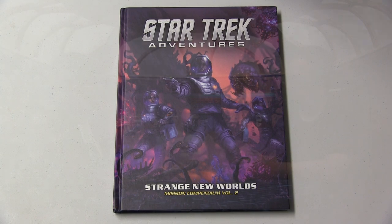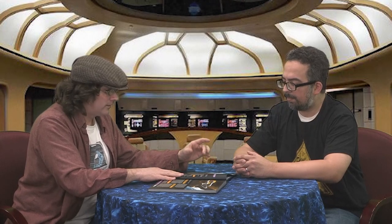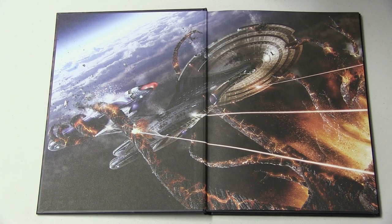First things first, this is a beautiful book like all the other games for the line. They've got some fantastic artwork. This is a collection of nine different adventures that you can run in your game. The adventures, the missions, are self-contained, so they can be episodes in your ongoing television show. They have one adventure set during the Enterprise television show era, four adventures set during the original series, and another four adventures set during the next generation.